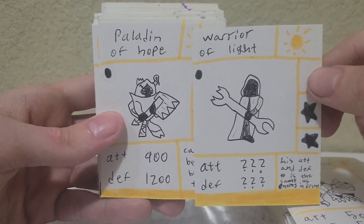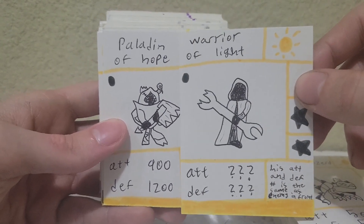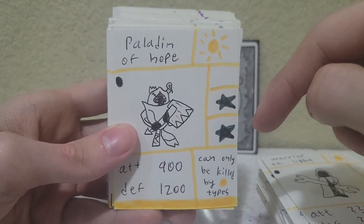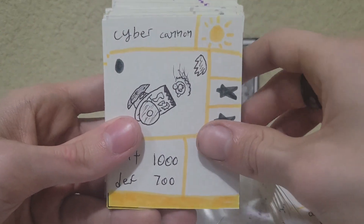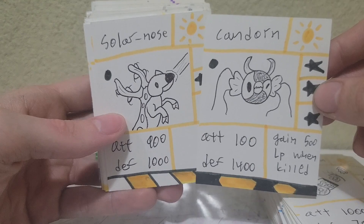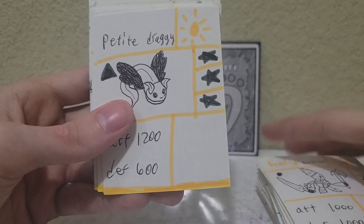I don't think these cards really worked well with each other. Warrior of Light is probably a little cooler than Paladin of Hope — only because Paladin of Hope is this weird design where you split him down the middle and half of him is a goat, the other half isn't. I don't know why I didn't just make him a goat-human hybrid. Then you have Cyber Cannon, which is a pretty cool design. For the holiday cards, we have Solar Nose and Kandorn. We have the Holy Guardian and Holy God Dragon, which are loosely based off the Madness Combat characters.